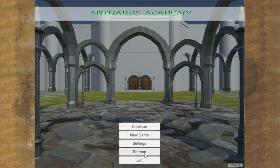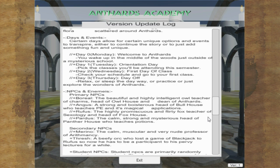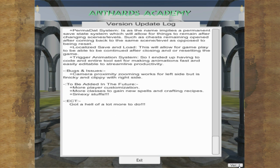You can see the menu options: continue, new game, settings, Patreon, exit. There's a version tab over here where you can see what's new and updated in this version, which is everything because this is the first prototype. So let's go ahead and go new game.